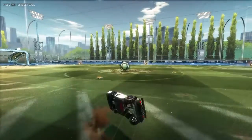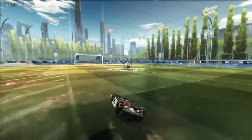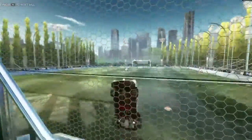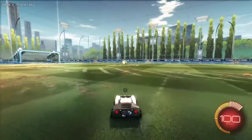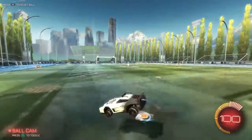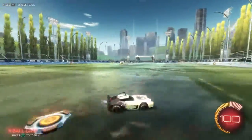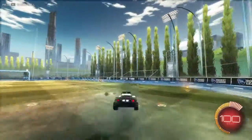Tilt your left stick somewhere and press X — this is called a directional jump. You can go diagonal, right angle, back angle, side flip, the other side flip, backflip, or forward flip. If you have low boost and the ball is going down towards the goal, don't spend all your boost. Use a directional jump — it gets you to supersonic speed and saves your boost for later.